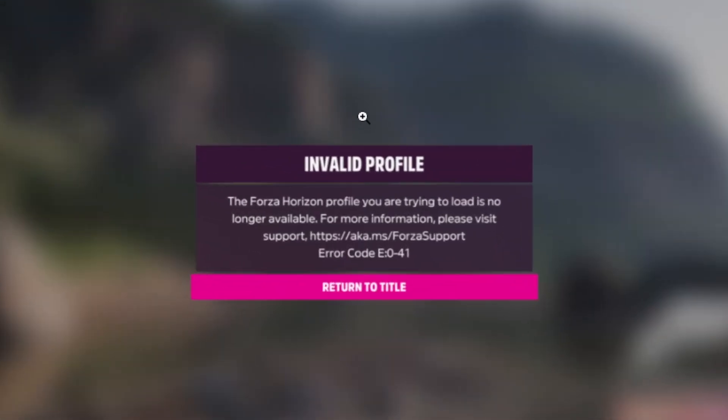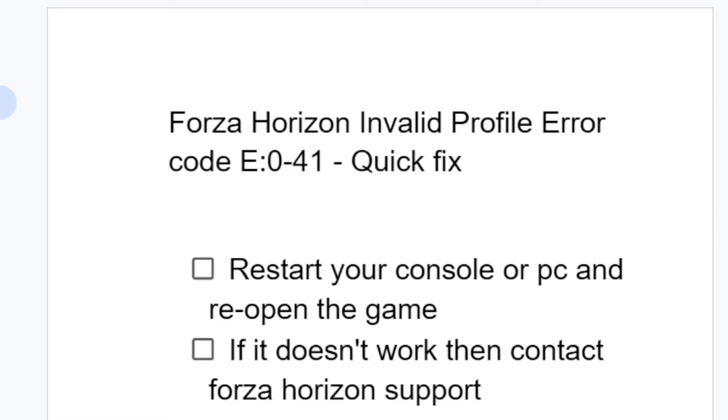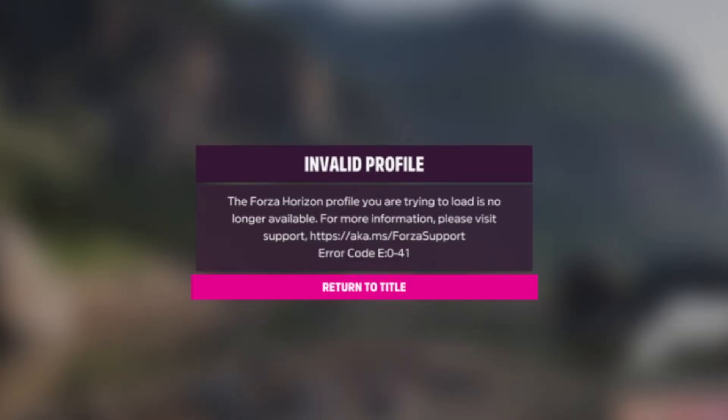If you get this error message in Forza Horizon which says invalid profile — the Forza Horizon profile you are trying to load is no longer available — for more information please visit this website. They have provided a support page with an error code which is E041. I will guide you on how to fix this problem. Forza Horizon invalid profile with error code E041, as you can see on the screenshot.